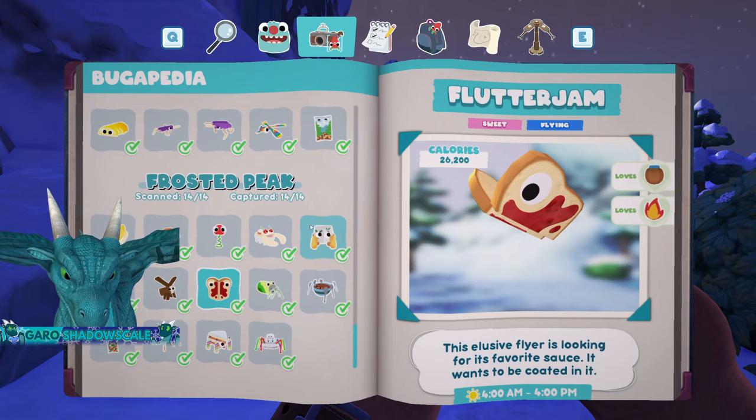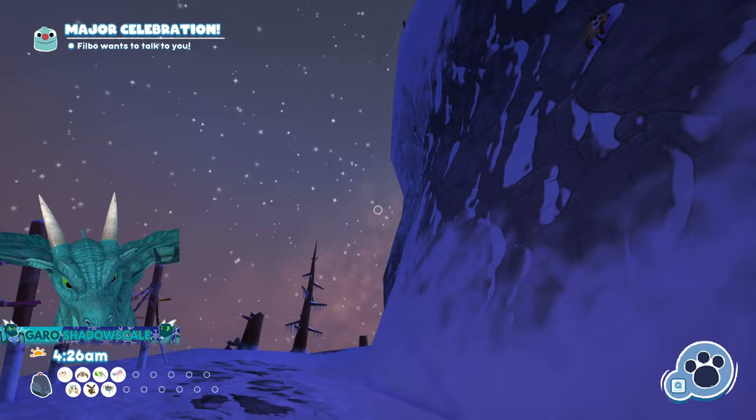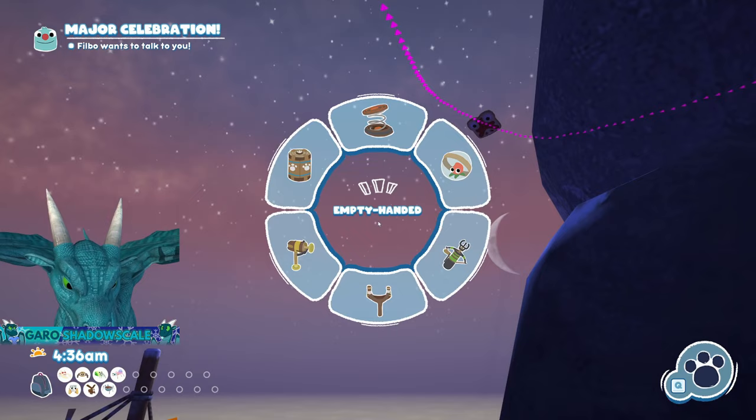Next up is Flutter Jam. I intentionally put it off because it needs to be past 4 a.m. If it's not past 4 a.m. by the time you get to Flutter Jam, just go to the bedroll at the top of the mountain and sleep to 4 a.m. The Flutter Jam will be in the area now — go up high where you can actually see it. Flutter Jam is extremely easy to capture; all you have to do is shoot it with some sauce or peanut butter.